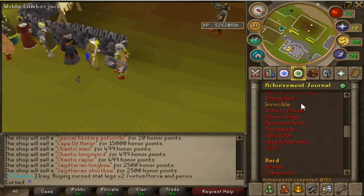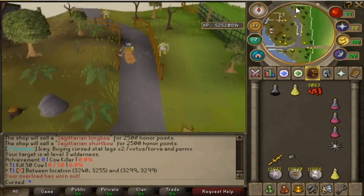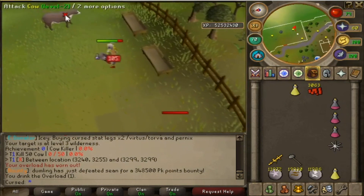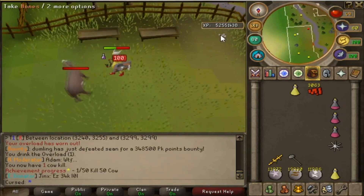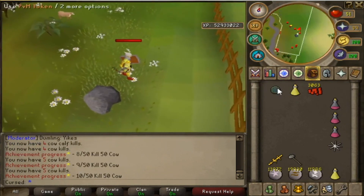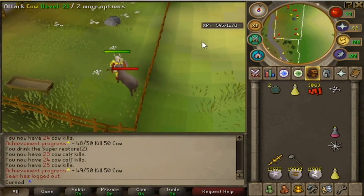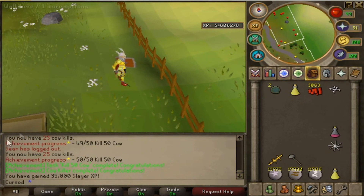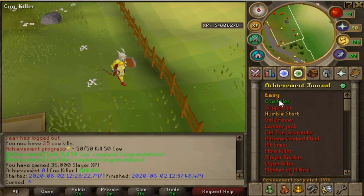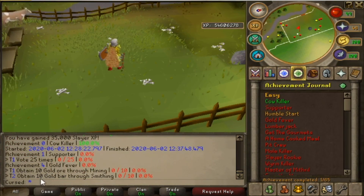Let's do the achievements — we have 'Cow Killer,' which I assume means kill 50 cows. I'll go there now and make my way down to Cow Walk. Get wrecked cow, get wrecked other cow! I got a PVM token from a cow — I don't know what that is. We got another PVM token. That is cow kill number 50! We got 35k Slayer XP from that and we are now level 39 Slayer. It actually shows when you start and finish — that's a cool system.